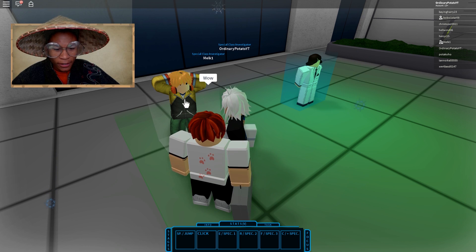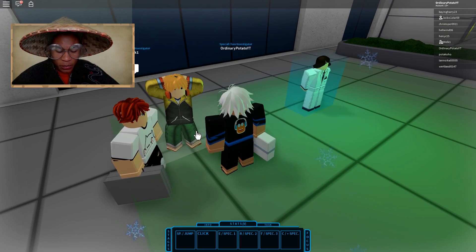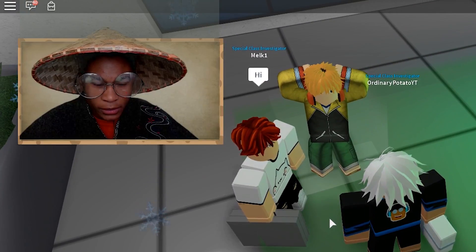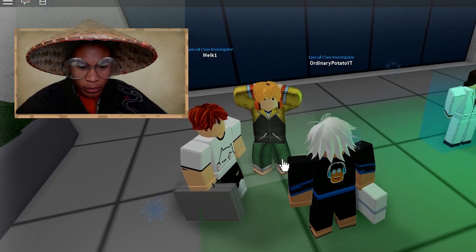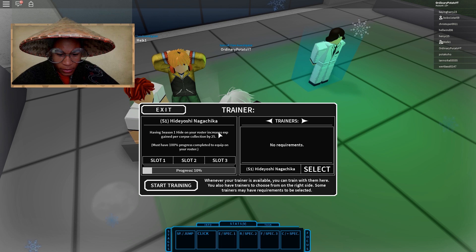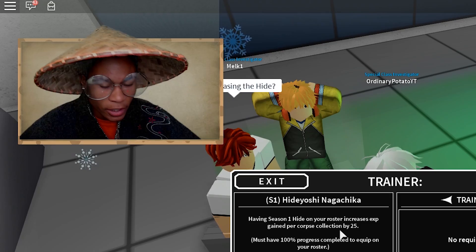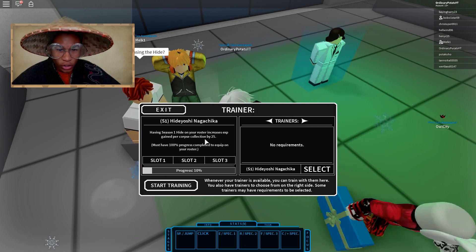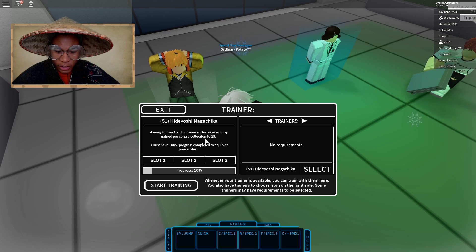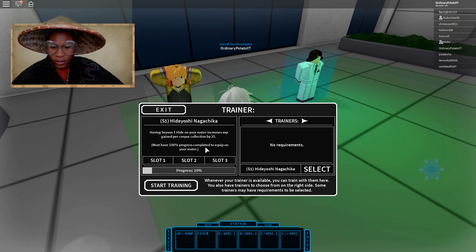I'm gonna go ahead and check out the stats. Having Season One eating your roster increases XP gain per corpse collection by 25. So when you regularly press Q you'll get one XP from clicking and punching, but when you get corpses you get more XP — increased by 25. That's pretty cool.